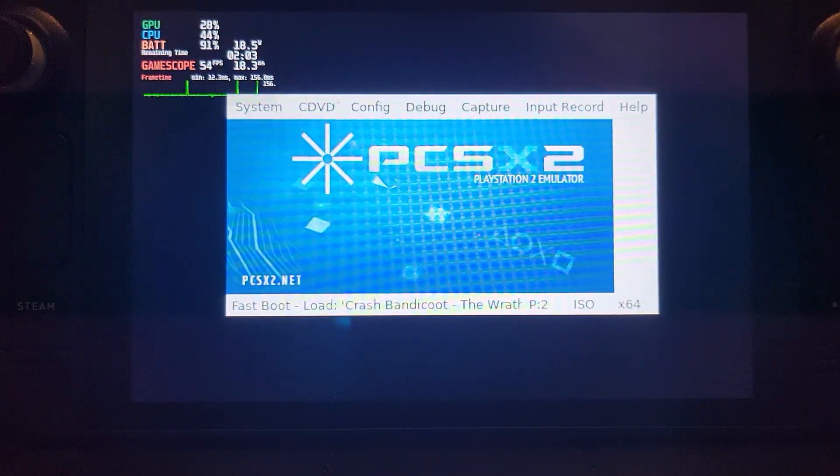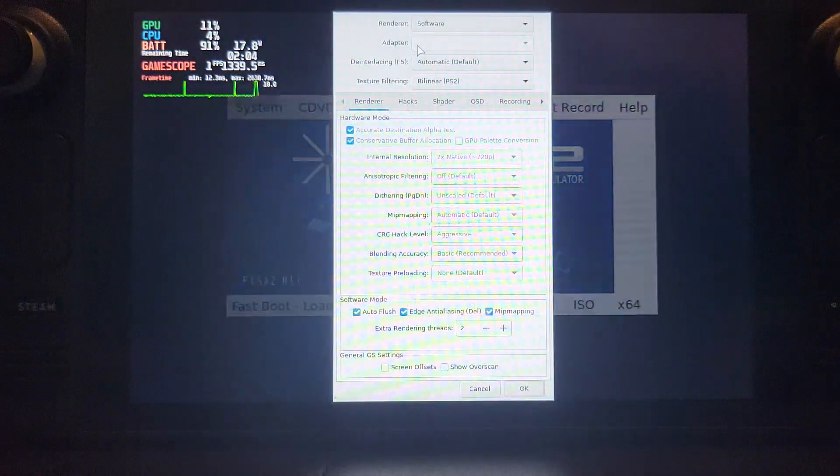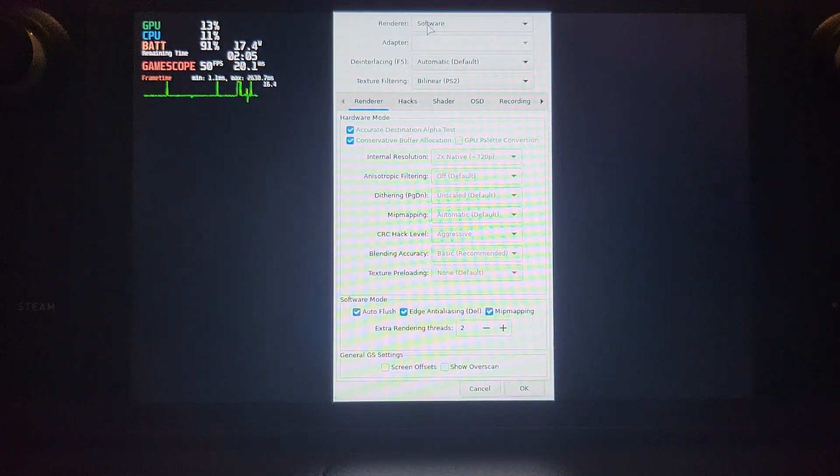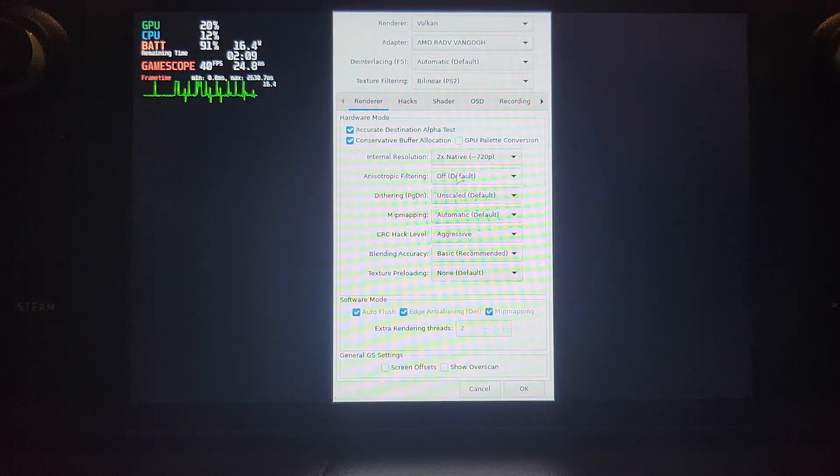Switching to hardware is pretty simple. Go to Config, Graphic Settings — this is also where you switch to software. The renderer just set to Software. If I go to Vulkan now, that's the recommended one. Make sure the Adapter is set to RADV, and then use the same settings as shown in my PCSX2 setup video.